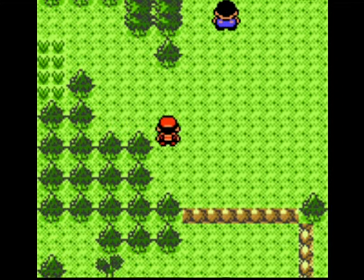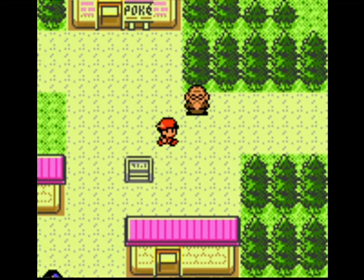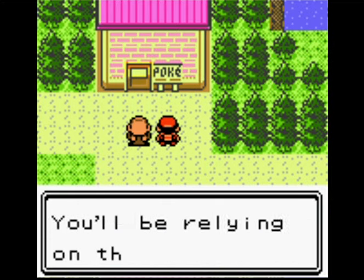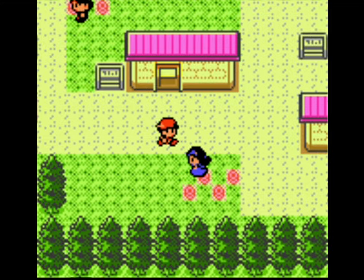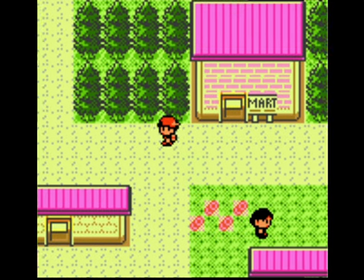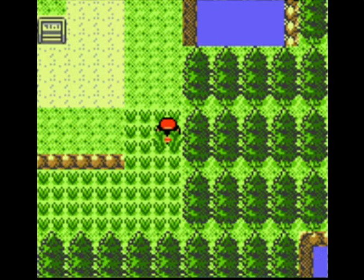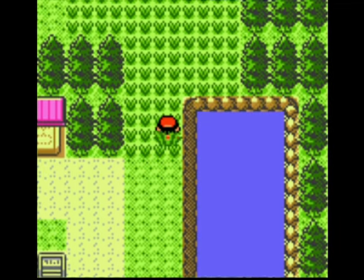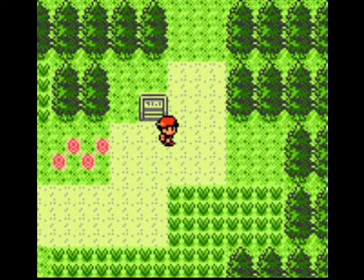It's kind of tradition to get the town map off this guy. In the beginning of Pokemon Silver and Gold, you have to make your way through to Professor Elm.